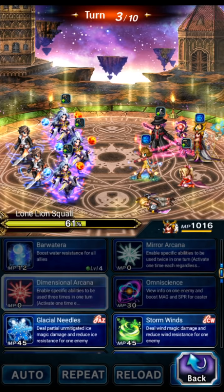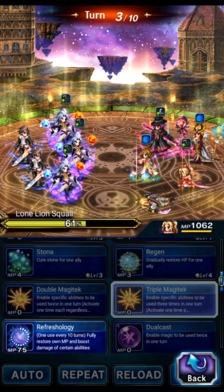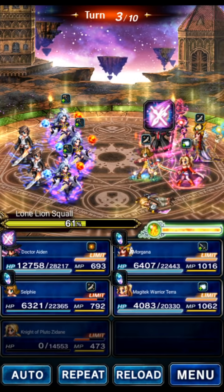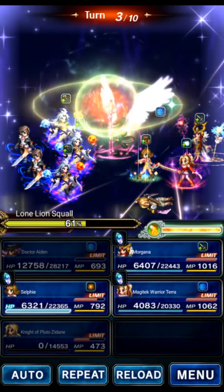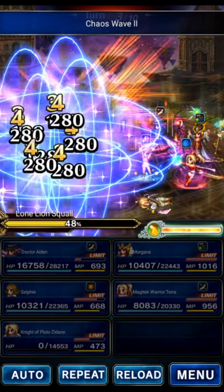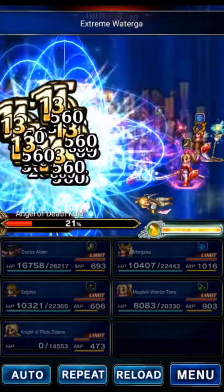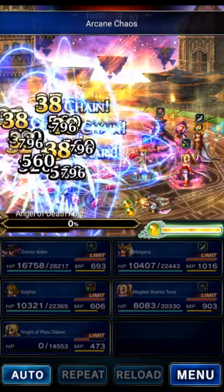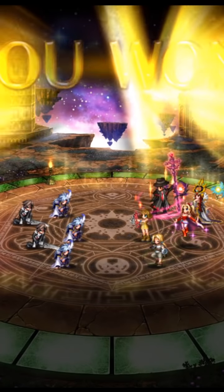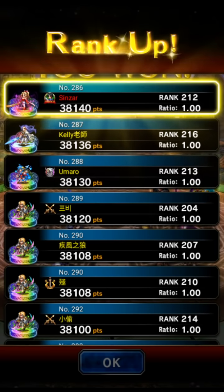We'll go ahead and triple cast to chain them. Just in case we don't one-shot this team — maybe they're really bulky — you would use Aiden's LB here to AoE re-raise your team. We chain them and they probably die instantly. If they don't, we'll kill them the turn after because they have no healer. As long as you survive that initial ambush, you're in great shape. I'm actually going to challenge that team again so we can try to get properly ambushed and show how to deal with it.